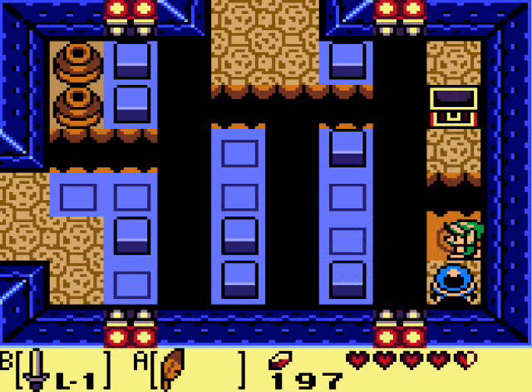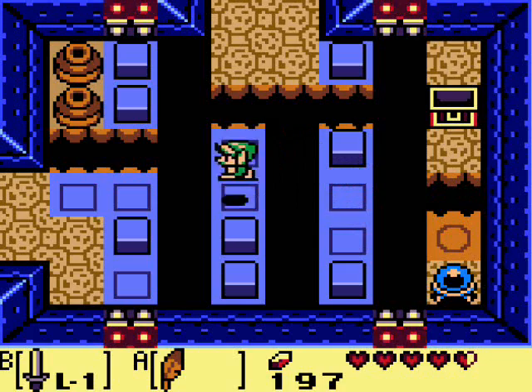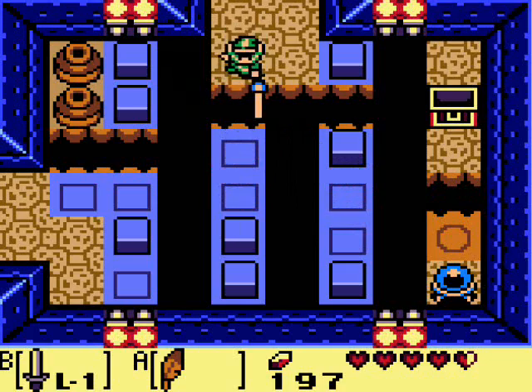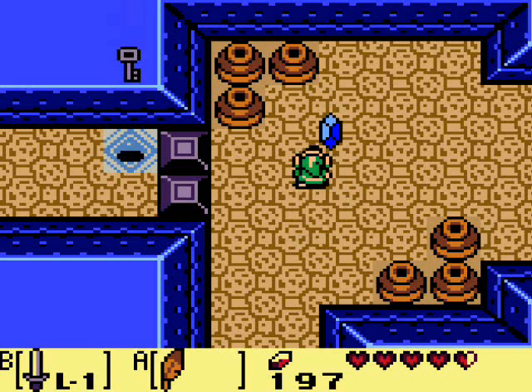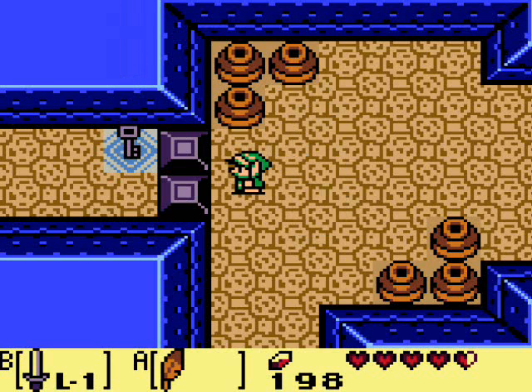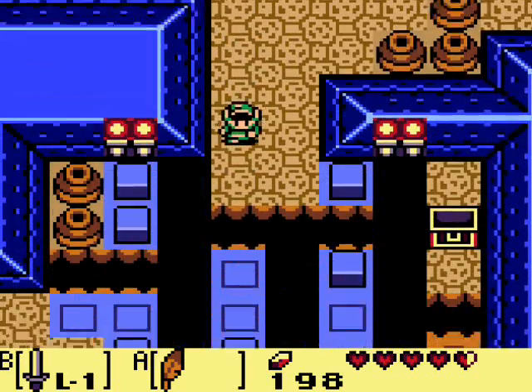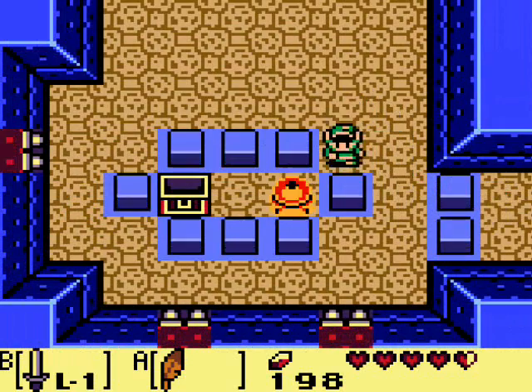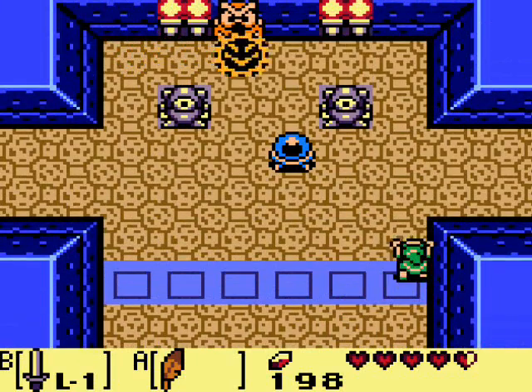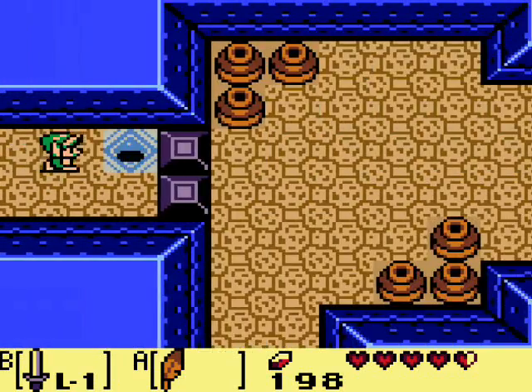This is back in the days in Zelda games when you went into a dungeon and got a lot of keys at one time, instead of like a key and then there's the door right there. Kill those two Mask Mimics and the key drops over there, but of course we cannot push these blocks out of the way — they could not make it that easy. So we've got to backtrack. There's going to be a decent amount of backtracking in this dungeon, I'm sorry to say.